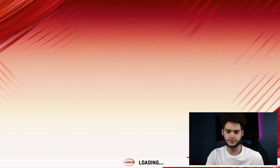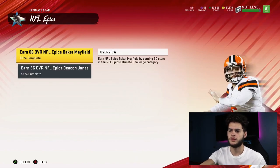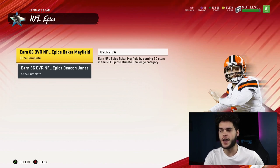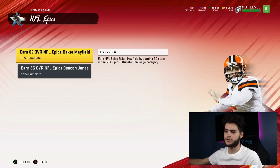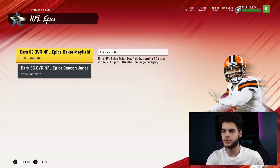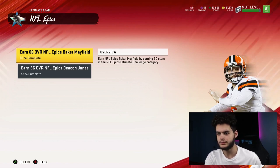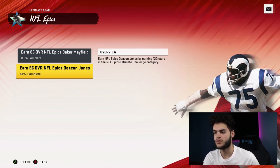Next on the list are the NFL Epics — I already posted a video on how to do those. There's a Baker Mayfield and a Deacon Jones available. Quarterback is a huge position and Baker Mayfield is essentially Mahomes-like — same stats, both decently mobile. If you're no money spend, just wait for Baker Mayfield; he's going to be a top four or five quarterback in the game right now, maybe top three, because at 86 overall there are only a couple 87s and one 88. Deacon Jones is probably one of the top edge rushers in the game alongside Aaron Donald, Khalil Mack, and Claise Campbell — so you have your right end and your quarterback locked up.